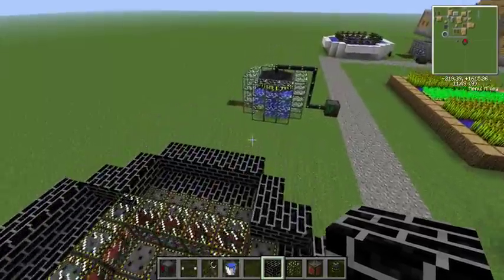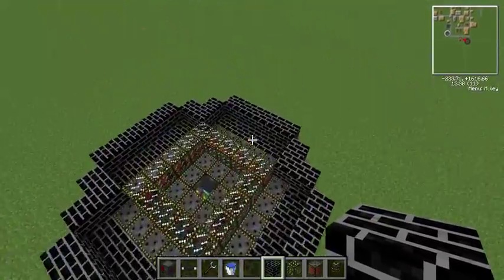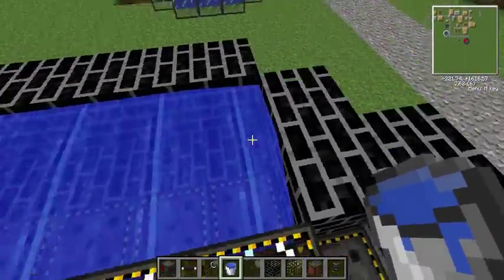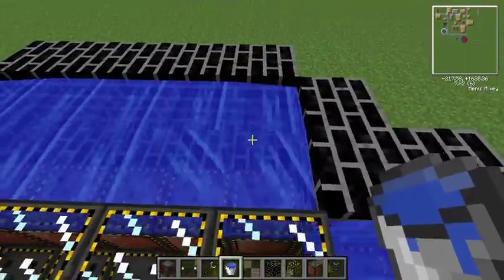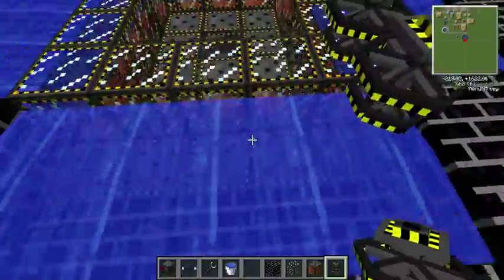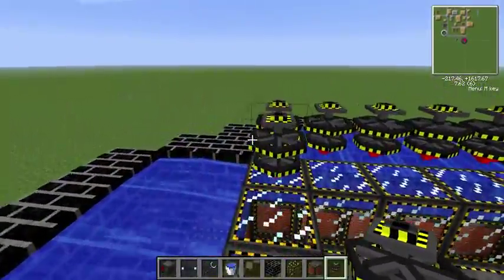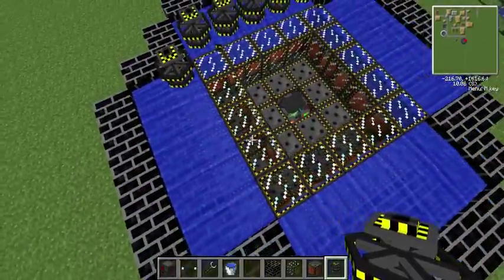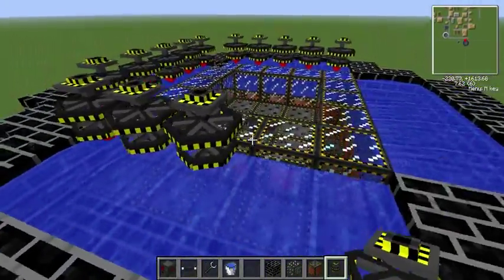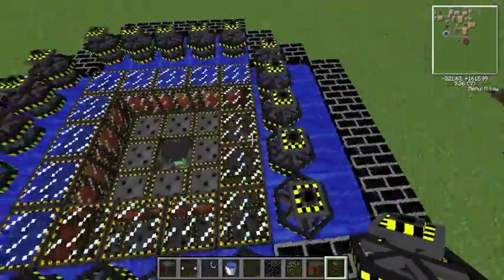It's a lot bigger than the fission reactor. It's only up to one mega joule. You need to fill this bit with water like that. Then you get your turbines and you place them around the edge like this, over the outside edge. And that's that.